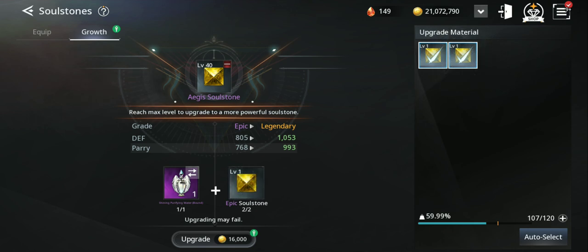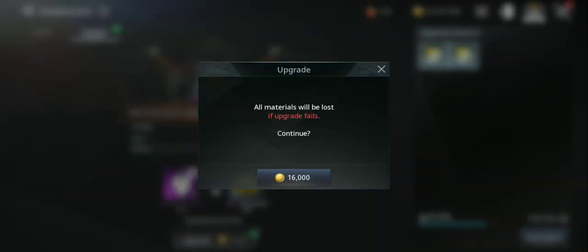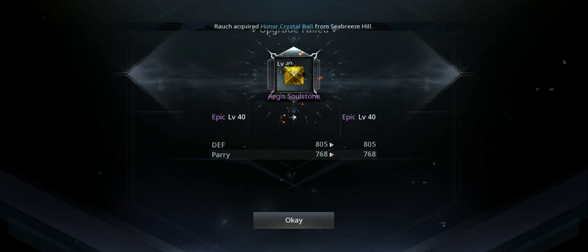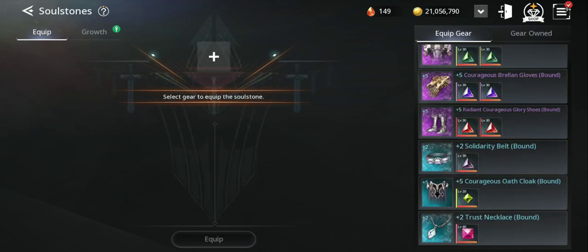Let's see how it goes, hopefully it will be a success. Here we go — I'm gonna risk it. Please... Oh my gosh, a big fail! But you don't lose the epic soul stone, okay — I can craft more epics. Let's go get more epic soul stones.